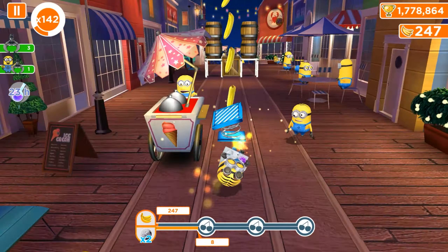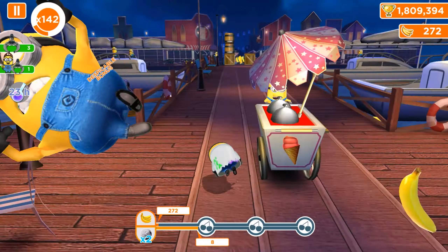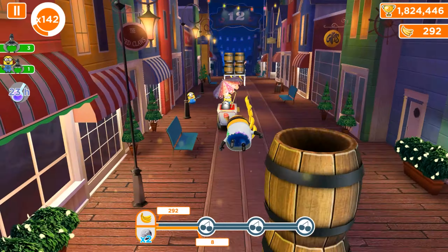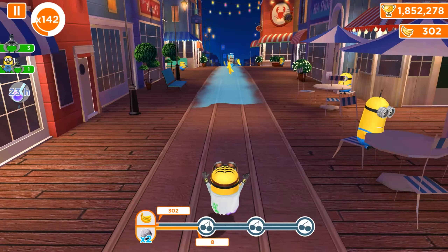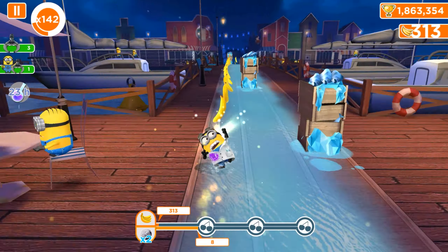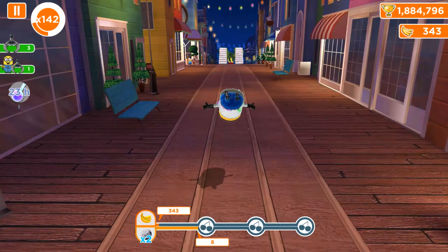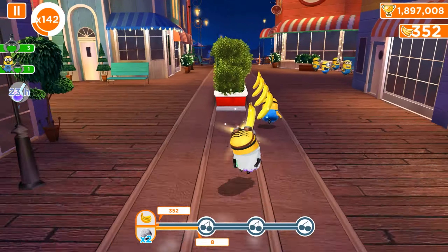All specific maps have their own props and minigames. In the Volcano, you can ride the motocross bike; in Pier 12, you have the jet skis; in the Super Silly Fun Land, you can fly with the rocket; in the AVL, you can dive with submarines and flippers; in Minion Beach and so on. There are many, many interesting features, which is why we really love the old version and play it daily.